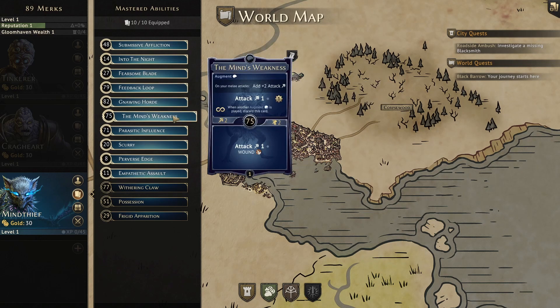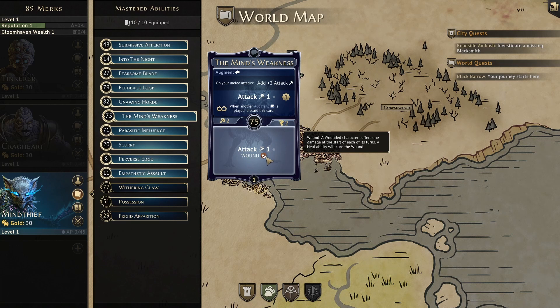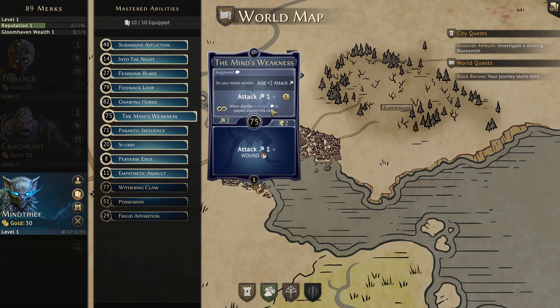This next card is the OP augment. The Mind's Weakness top will add plus 2 attack to all our melee attacks. Using the card initially will grant us attack 3 and gain 1 XP, as we get the plus 2 attack immediately added to the card's attack 1. This augment is really the only one we should use, as even our basic attack 2s become attack 4s. We can do so much damage with this augment that at early levels we can often just kill enemies before they have a chance to attack us. The bottom has attack 1 and wound, though it's the bottom of our plus 2 attack augment so we'll probably never use it. The initiative is a 75.